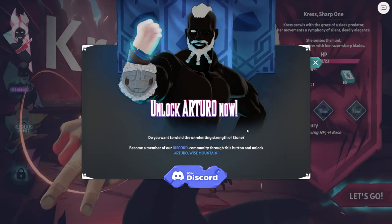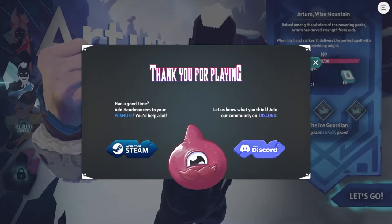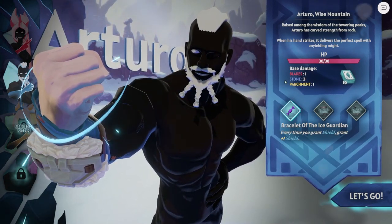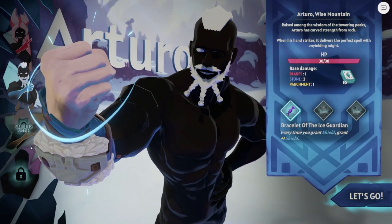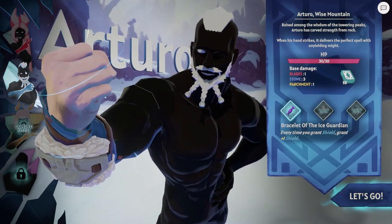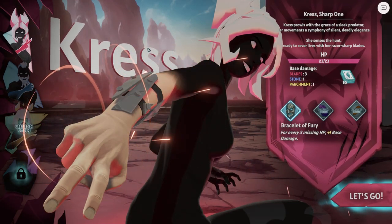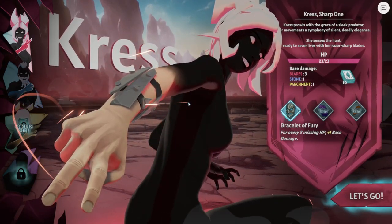So yeah, that was Handmancers - kind of a very interesting game. If I click this button I've got to unlock him - it did unlock him. So this guy has 30 HP, his base damage is one for blades, three for stone, and one for parchment - so blades is better than everything else. And I'm guessing this person down here has better paper. Every time you grant shield, grant plus one shield - very interesting, very nice. Thank you guys for watching - that was Handmancers. If you want to play it, it's a Steam Fest demo you can download right now and it's got two bosses and two characters. Thank you guys for watching, I'll see you guys next time, goodbye!